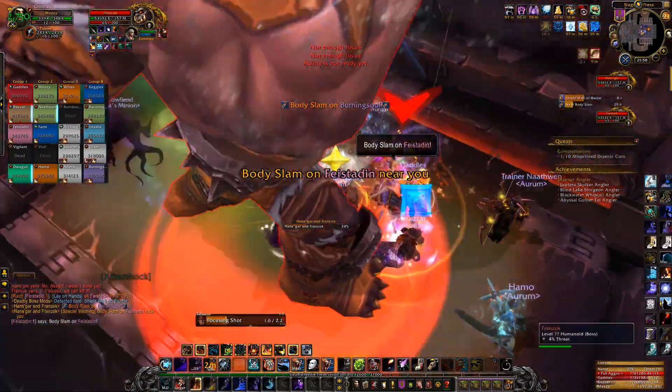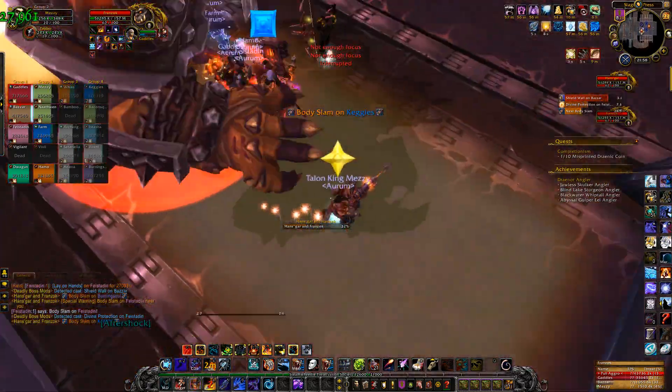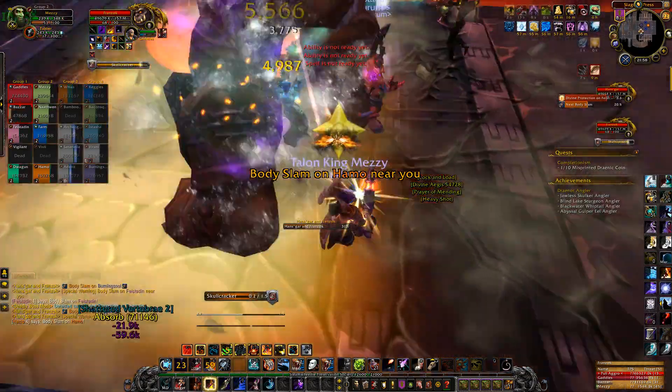Now that we have it on farm, we use heroism at 25%. This fight just comes down to movement, so it'll just take your team practice to get used to the waves and motions of this fight.